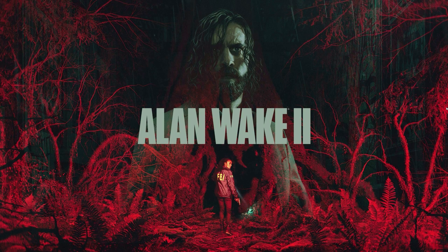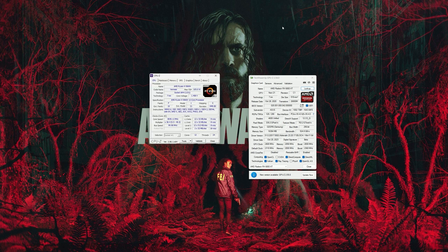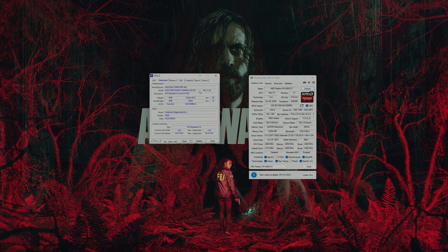In this video, I'm gonna be looking at Alan Wake 2 on my Radeon RX 6800 XT. We're using the ROG Strix Radeon RX 6800 XT, and we've downloaded the Adrenaline 23.20.17.05 driver, which is for Alan Wake 2. We've also given the GPU a bit of a manual overclock. I've paired this GPU with my Ryzen 9 5900X with 32 gigs of memory at 3600 megahertz, CL16, and we're using the ROG Strix B550F Gaming WiFi motherboard. With that out of the way, let's jump into the game.